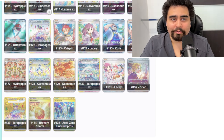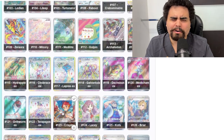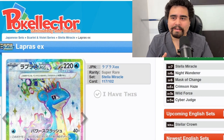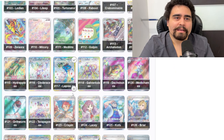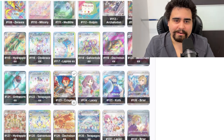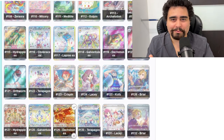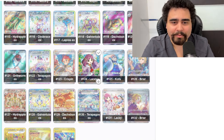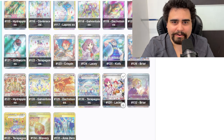The one card I really hoped would have gotten an SIR was the Lapras. That was the card — I said if they made a Lapras SIR, this set would be insanely hyped up. The set is not terrible, it's not trash, but it is on par with Shroud of Fables and Obsidian Flames. It even matches the number of SIRs to Obsidian Flames — Obsidian Flames has six SIRs, this set also has six SIRs.